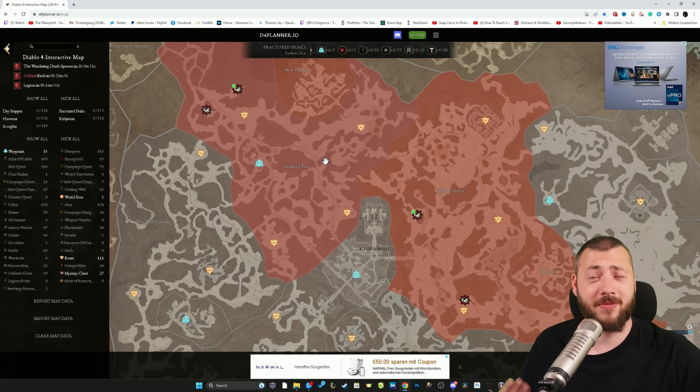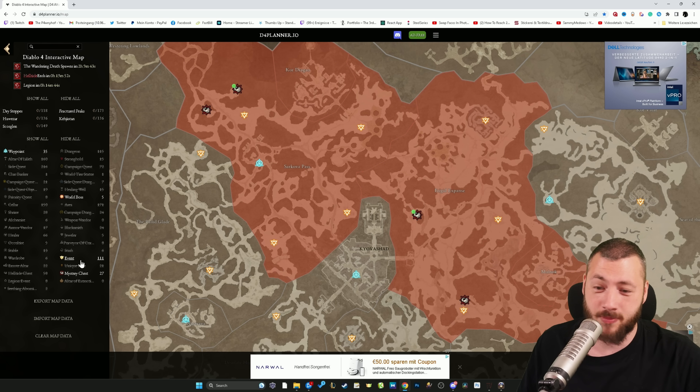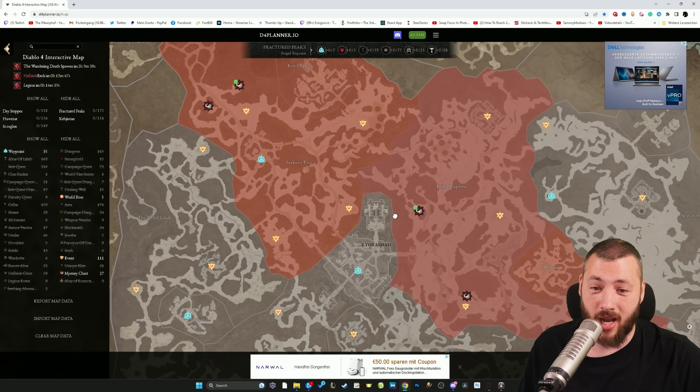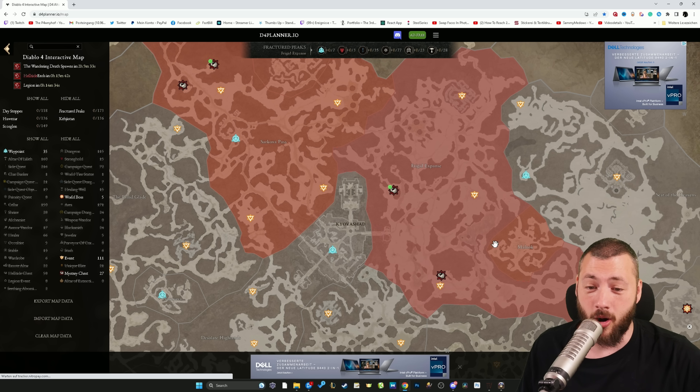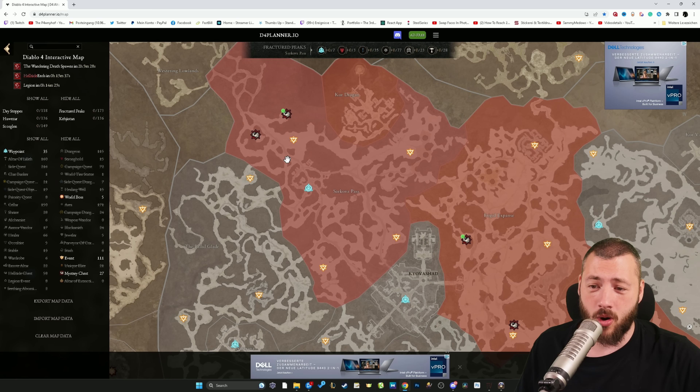How do you get your 175 cinders efficiently? The best way is to do events. As you can see on the map, you can display the events as well. In this helltide area, I would either ping-pong between three events down here, killing everything including Elite Packs on the way, or bounce between four events up here — just cycling between them and killing every single mob in between.